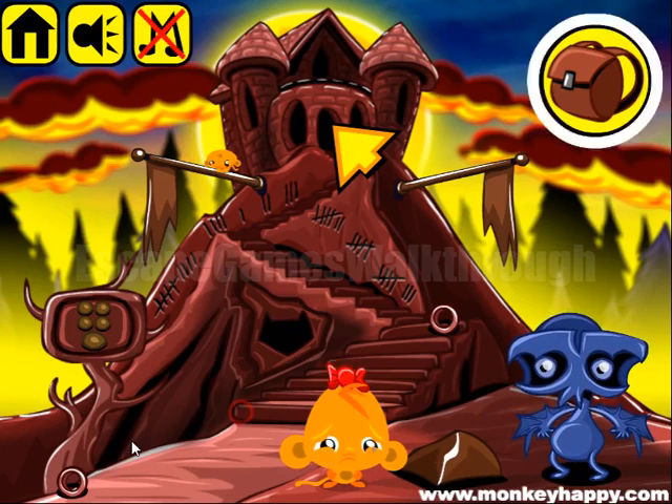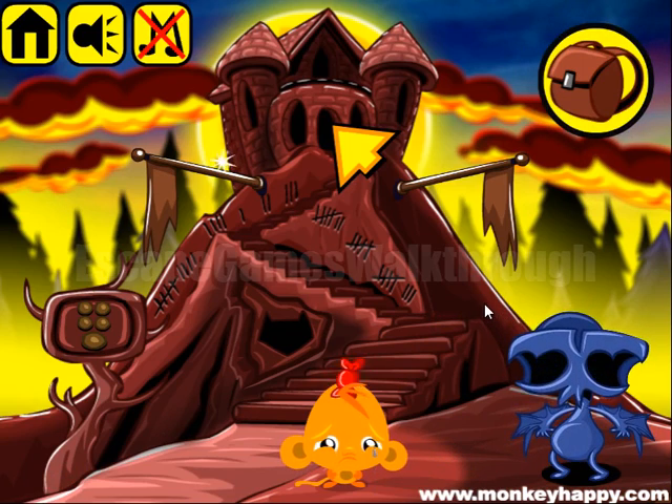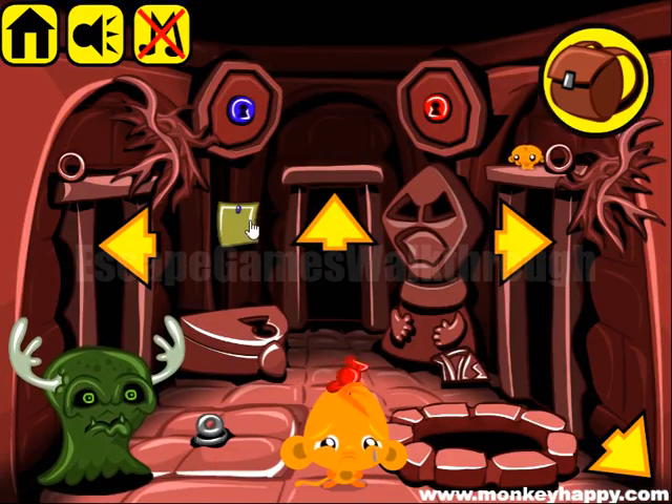We are playing Monkey Who Happy, stage 682. The stage is called Weird Word, part 7. We are going into the castle. First, let's collect all the items around here.